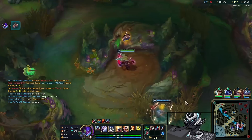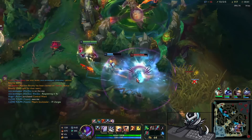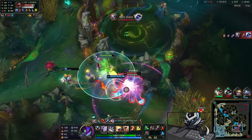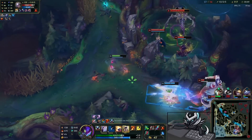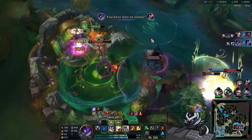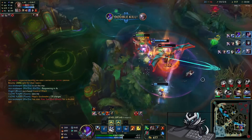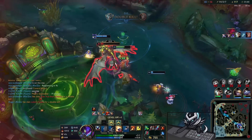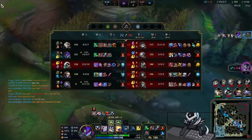A fight breaks out in the dragon pit. I look for a chance to go in and get chain CC'd, which is bad by me, but fine. Diana ulti comes through — I bide my time and use my R to reset. I see a good opportunity to jump on Yasuo and kill him. I see Swain, but these guys are low — I jump on Diana, get a reset, jump on Swain. Isolation damage with Conqueror — oh my god, it's nasty. I love this so much.